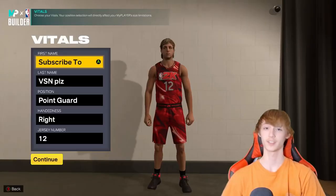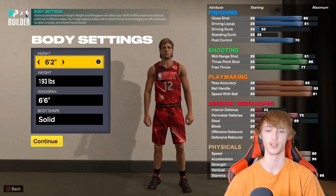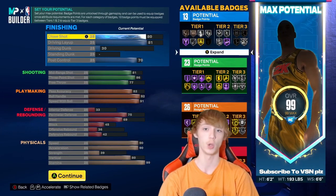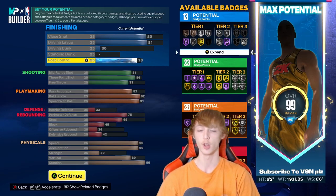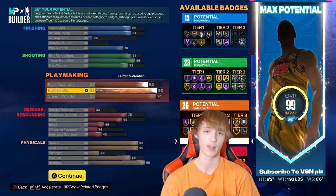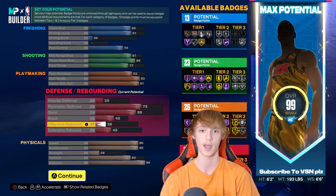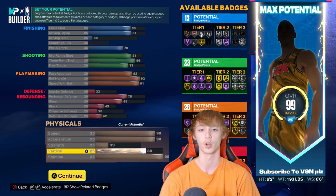Next up, we have Rafer Alston, also known as Skip to My Lou. Point guard, jersey number 12. He is 6'2", 193 pounds, with a wingspan of 6'6". His attributes: 80 close shot, 81 driving layup, 30 driving dunk, keep standing dunk at 25, 70 post control, 81 mid-range, 86 three-point, 77 free throw, 82 pass accuracy, 92 ball handle, 91 speed with the ball, 33 interior defense, 75 perimeter, 69 steals, 46 blocking, 36 offensive rebounding, 42 defensive rebounding, 90 speed, 90 acceleration, 39 strength, 80 vertical, and 99 stamina.